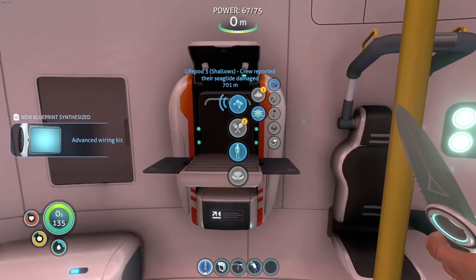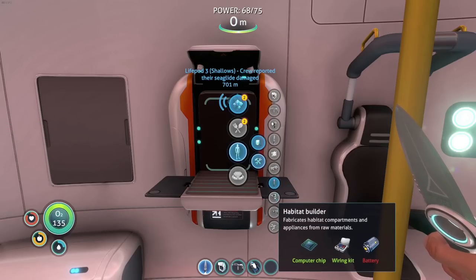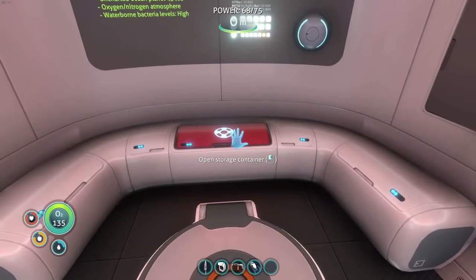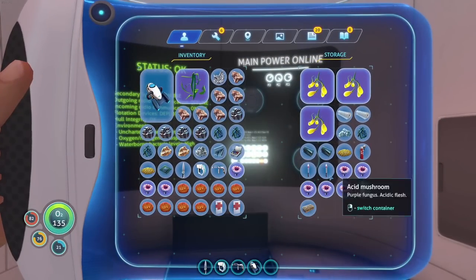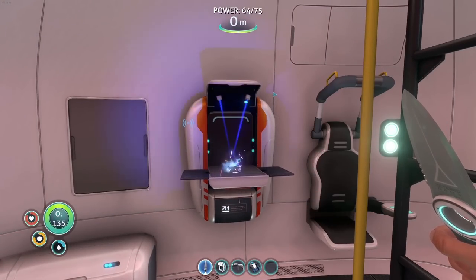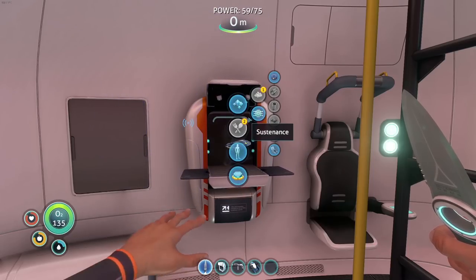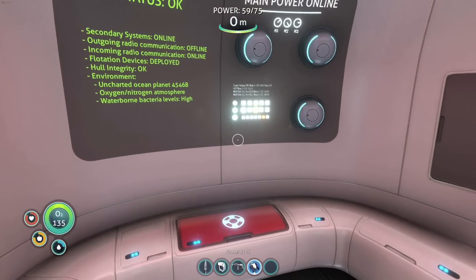We got the computer chip. We're missing a battery — let's grab some mushrooms, two, three. We'll throw some of those in, and we'll grab a few because we're gonna need some batteries for our sea glide anyway. We're about to make a journey, so we'll go ahead and make another one.